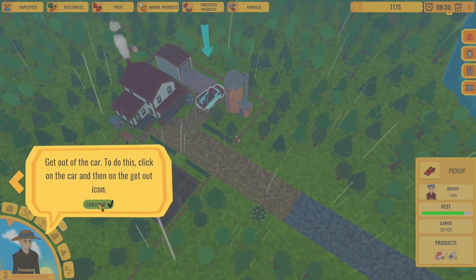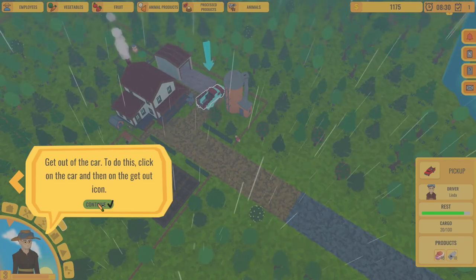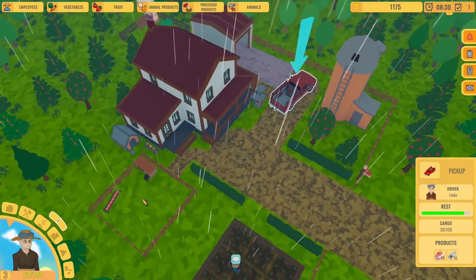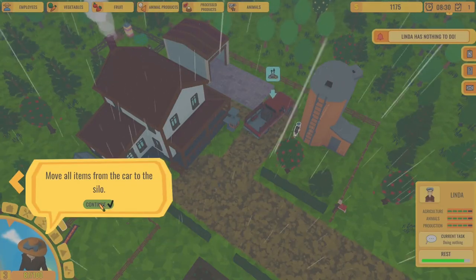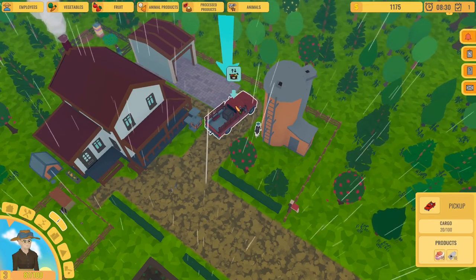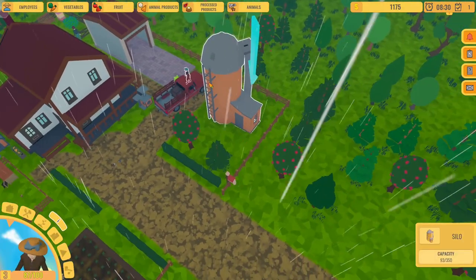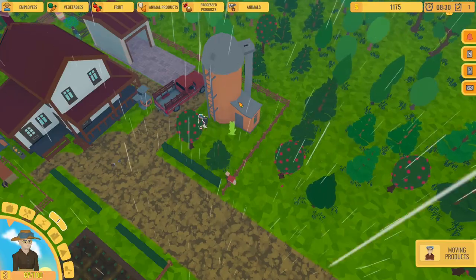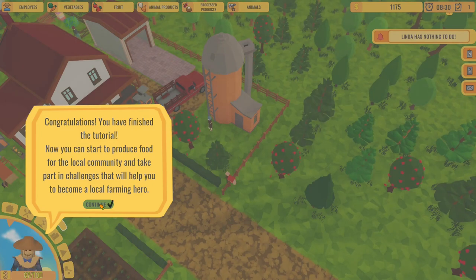Get out of the car - click on the car and then on the get out icon. I wish I could just somehow select Linda and tell her to go here directly. But I have to click on the car, ask her to get out, and then move all items from the car to the silo. It's just a lot of steps. Our products are now in a safe place - congratulations.